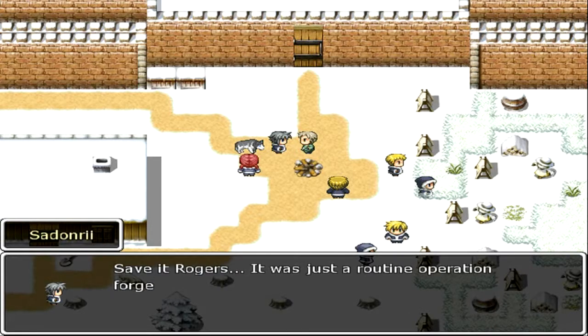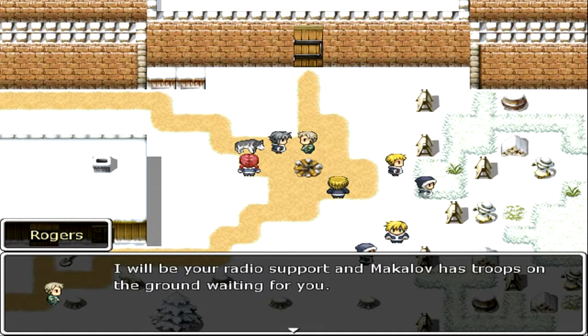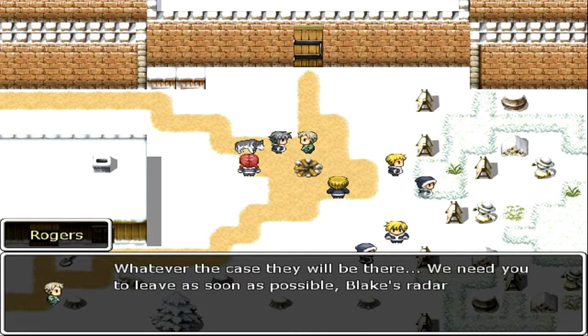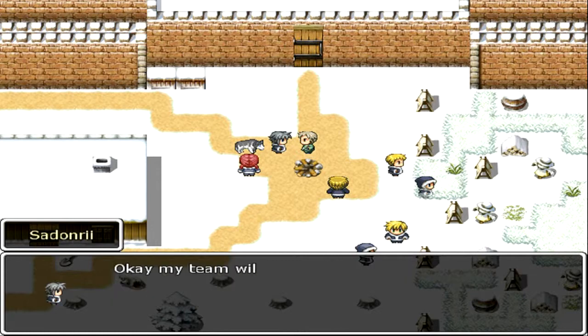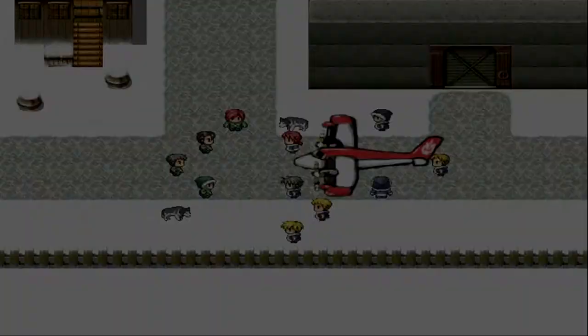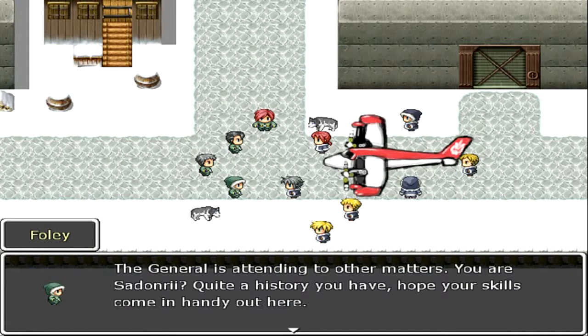Rogers tells Sedonri it's a very sensitive mission — they need to recover Captain Blake and any of his surviving allies if possible. Radio support will be provided and Makalov has troops on the ground. Sedonri insists he only needs his own men, but is told Makalov's forces will be there regardless. Blake's radar signal is over two hours old, so the team needs to leave as soon as possible. Foley introduces himself, noting his squad will be supporting in the rescue and recovery operation.